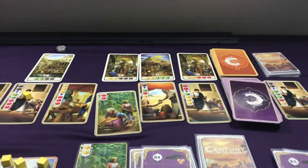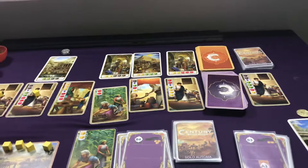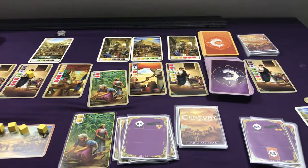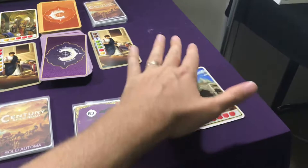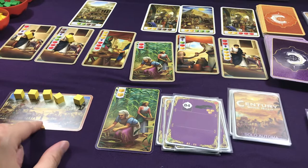The game will end at the end of a turn in which the player or the Automa has collected their sixth point card. A turn consists of you going and the Automa going in a standard game, or the Automa going and then you going in an expert game. You have to make sure that you both have equal numbers of turns, just like in a multiplayer game. The Automa is going to score for its point cards, for any coins it's collected, and for any yellow cubes in your player area.